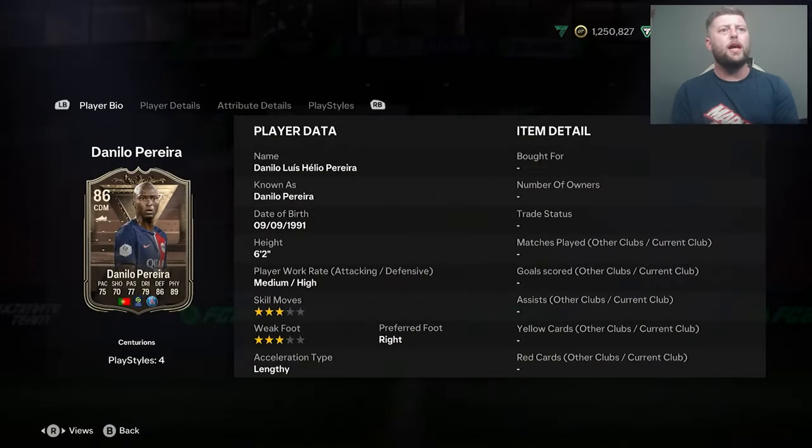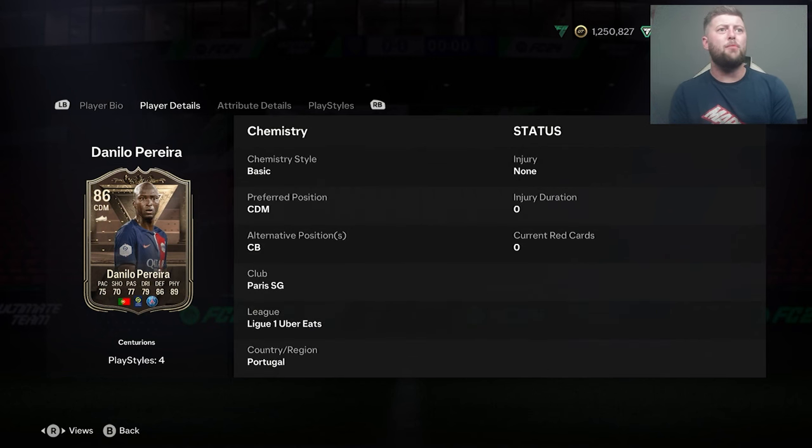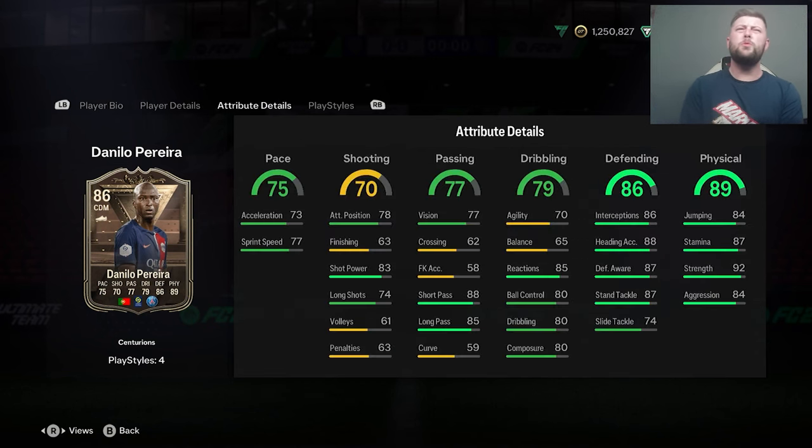And then at the end of it, we get this beautiful 3-star, 3-star Pereira. 6'2", Lengthy — pretty standard. CDM or a centre-back, could you play him at centre-back?